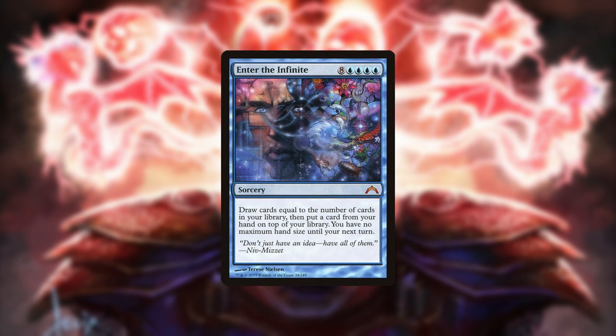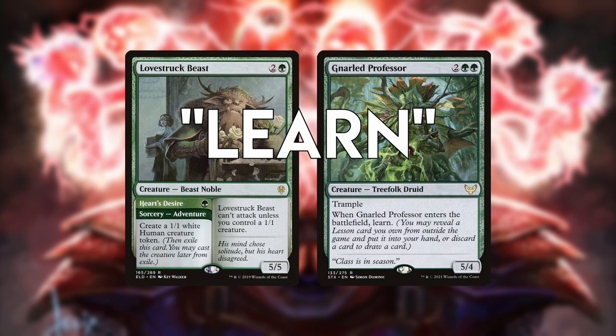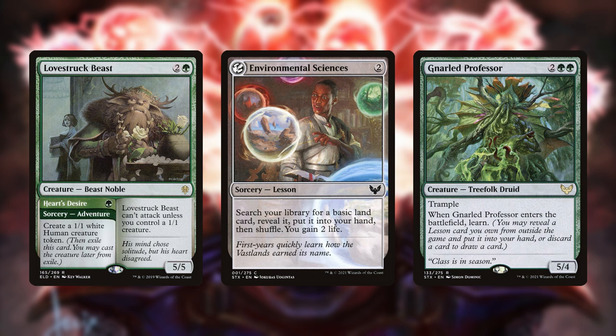This series of actions requires that you run Enter the Infinite but no other sorcery, since you always need to be able to cascade into it. To that end, the deck can run cards that can be cast as a sorcery but don't technically count as one, which currently include creatures with adventure spells stapled to them, and non-sorcery cards that learn, which retrieve sorcery lessons from the sideboard.